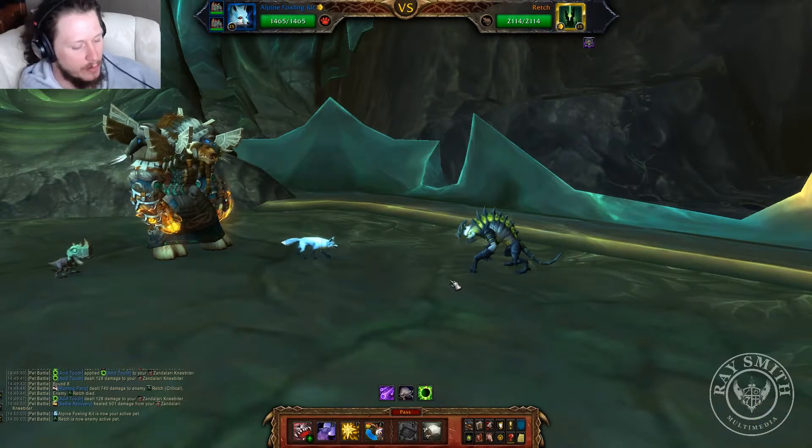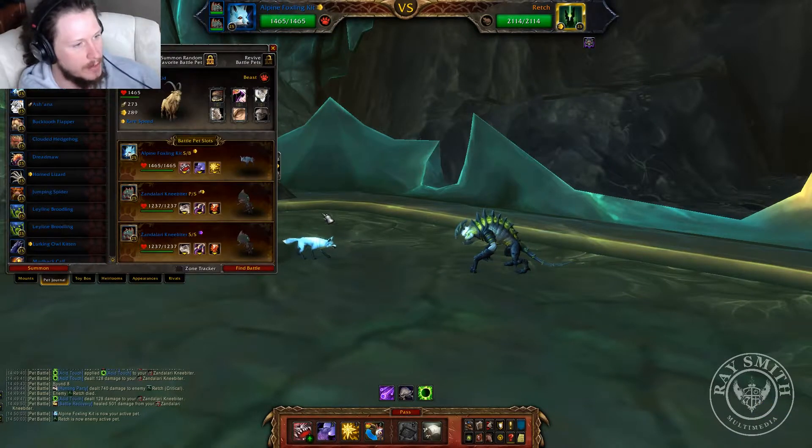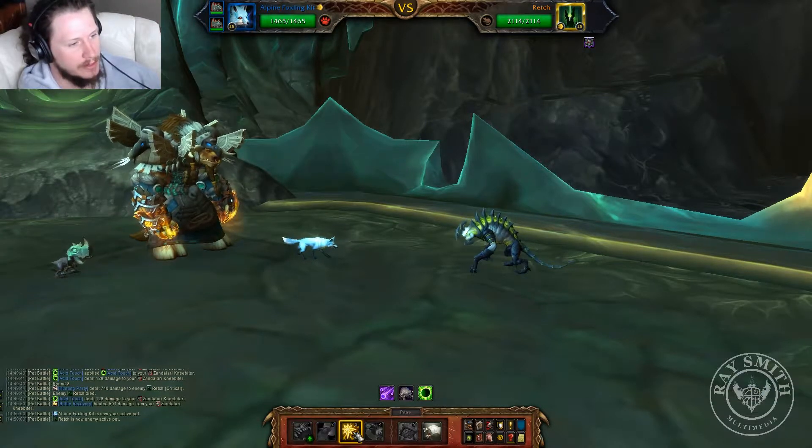What's up guys, I'm going to show you how I defeated Retch and got credit for the Beast Blitz achievement. I'm going to use the Alpine Foxline kit and two Zandalari Knee Biters. First thing I'm going to do is dazzling dance.